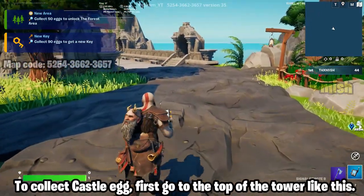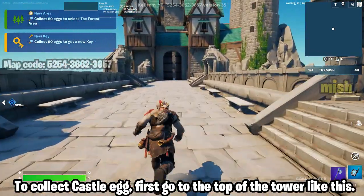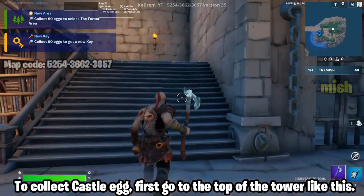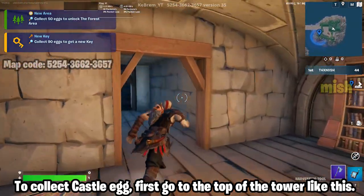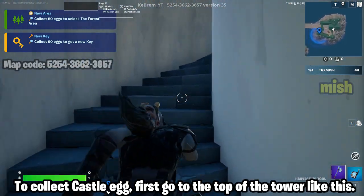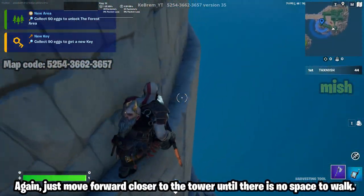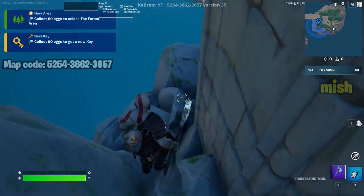To collect the castle egg, first go to the top of the tower like this. Then just move forward and land on this location — move forward closer to the tower until there is no space to walk. Now fall on this location, then just jump and go to this place.